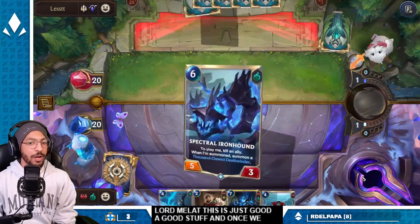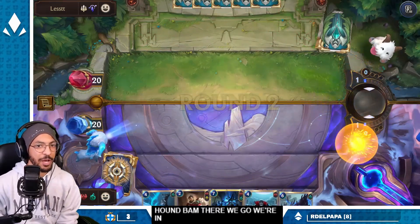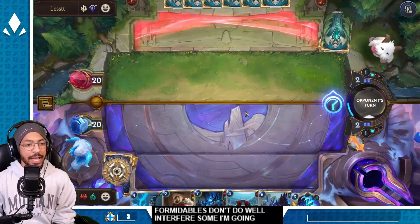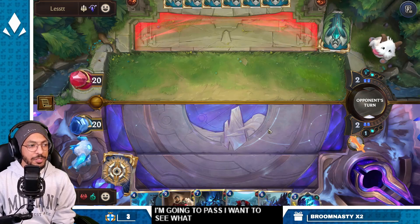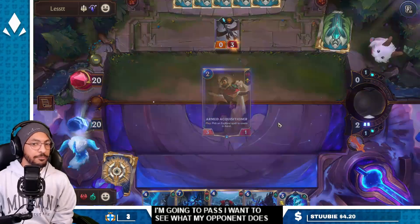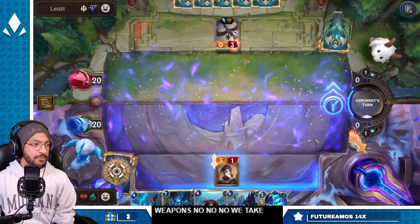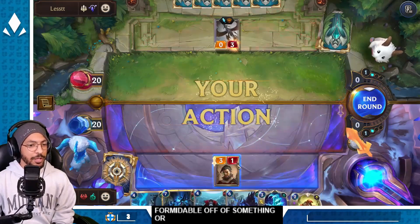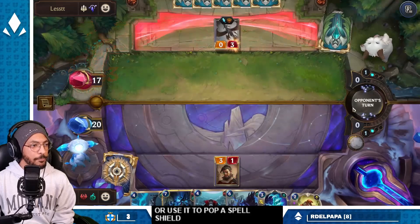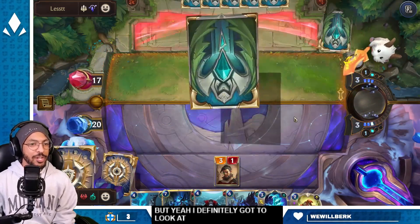Once we get to our Iron Hound, bam — we're in a fantastic spot because Remittables don't do well into fearsomes. I'm gonna pass; I want to see what my opponent does. No weapons — we take Blunder. We can take Formidable off of something or use it to pop a spell shield, but yeah I definitely have to look at the deck checks after this.